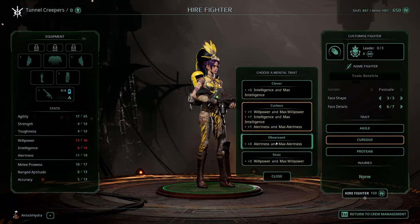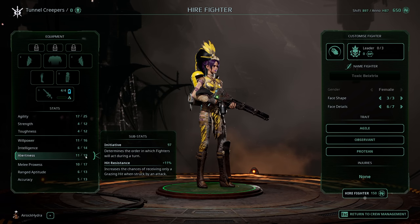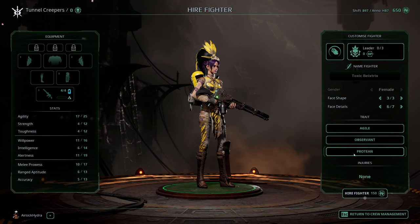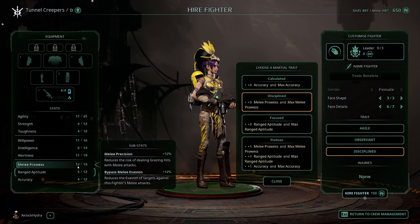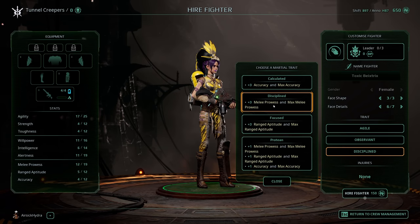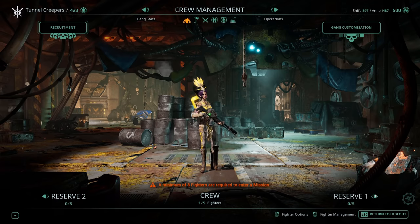We'll go for observant, so she's going to have lots of alertness as well, and it increases the max alertness too, which is pretty useful. We could go for melee prowess here — she's looking pretty reasonable for a melee fighter still, even though she's currently carrying a flamer. We're going to have a melee saboteur — you could do whatever you like. So we're going to hire this fighter by holding the button down here.